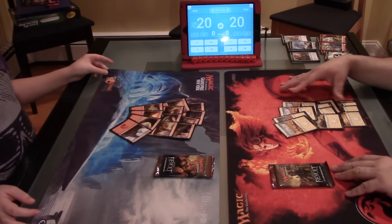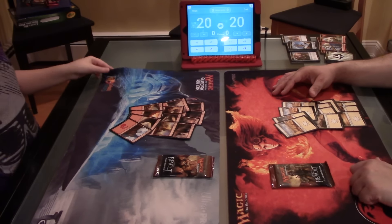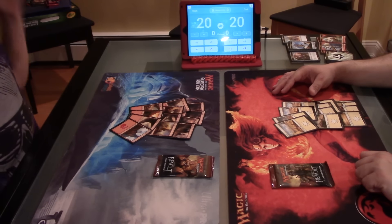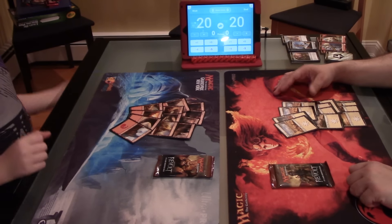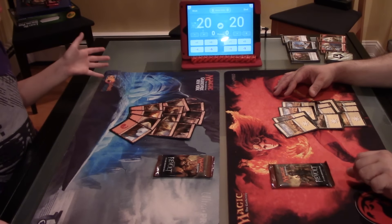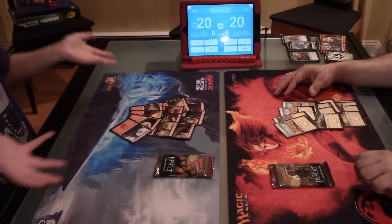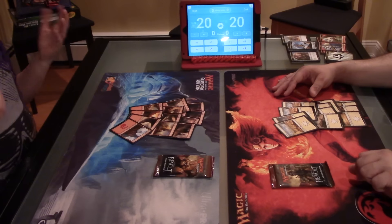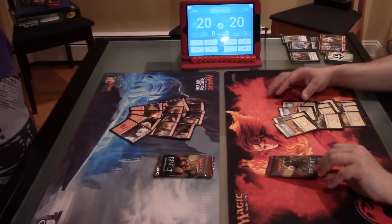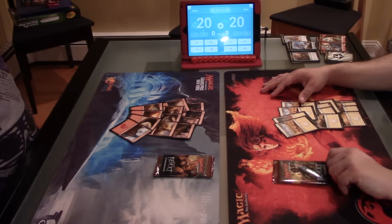We changed the number of lands we put in depending on the set. In Battle for Zendikar and Oath of the Gatewatch, there were a lot of Eldrazi cards with 6, 8, or even 10 mana, and some Mythic Eldrazi had 12 mana. So we found that 15 lands worked a lot better. But in Aether Revolt, a lot of the cards are less expensive, so we find that 12 really works best. I believe one of the most expensive cards in the set costs around 7 mana.